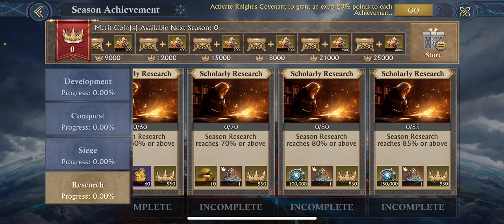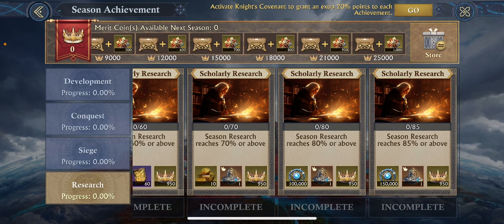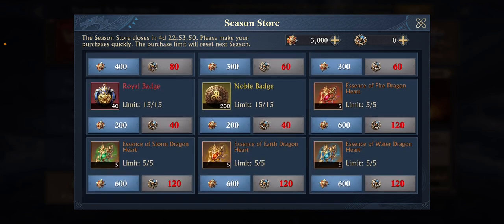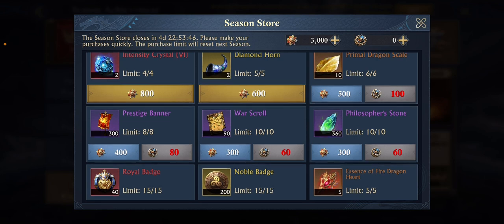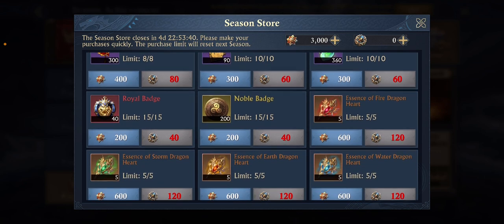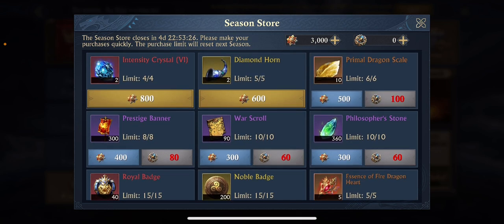Sands of time — last time it ended at 18,000, so it's nice they've added a few more reward levels. The store closes — as you can see by the countdown on the left — in less than five days, so you need to spend your merit coins left over from last season before it's too late. Prestige banners are a pretty good choice; nobles are not a bad choice since nobles are so hard to get; and the fire dragon heart can be useful since you have a fire dragon. Go with either fire dragon, nobles depending on how many that account has, or prestige banners.